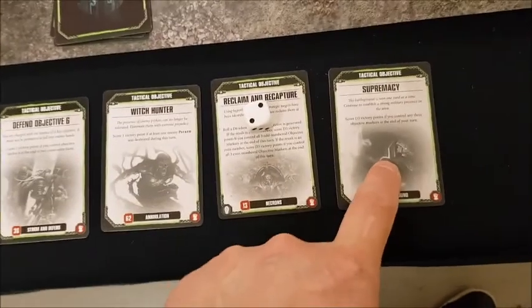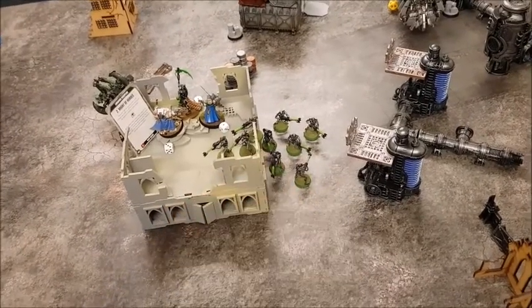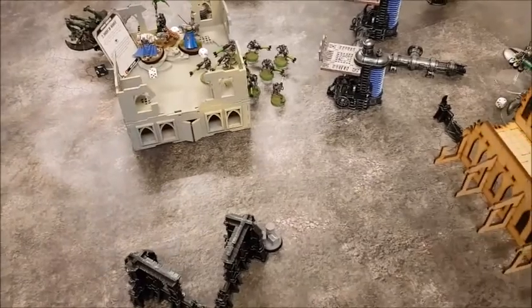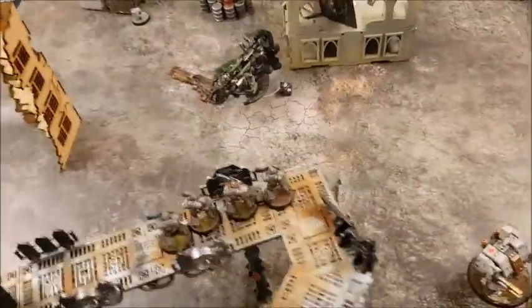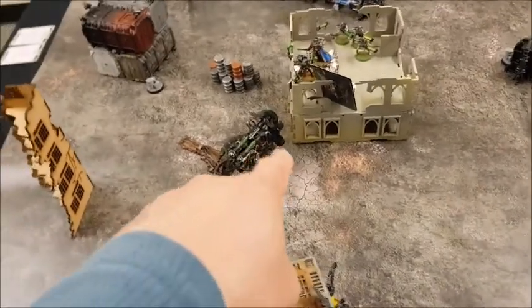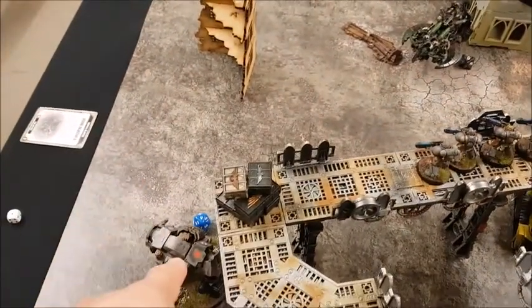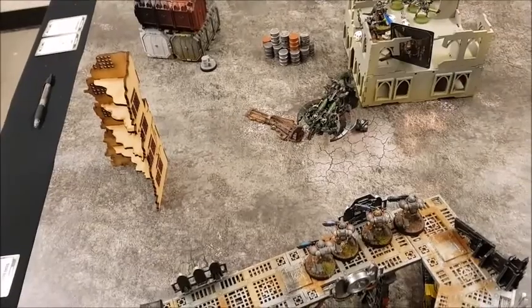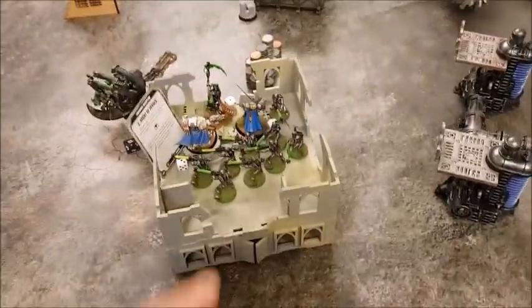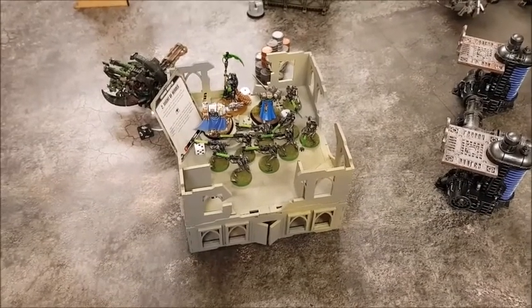Movement: only the Necron Warriors advanced to get up into the building. No Katana so straight into shooting. The Annihilation Barge used its heavy gauss array to take out the Predator, then tesla destructors took a couple of wounds off the Redemptor. End of shooting. Charges: the Necrons all charged into the central building after an eight-inch charge. Now the fight phase — they will be fighting first.